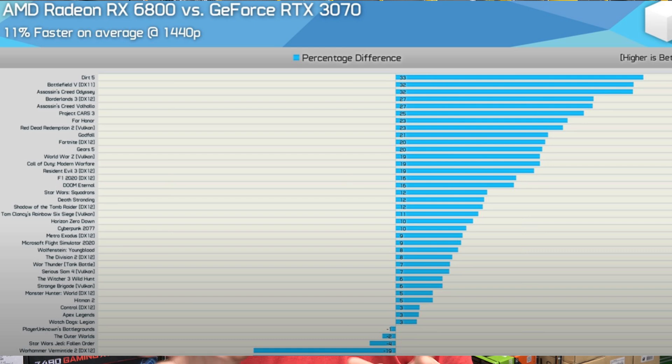Now the AMD card also costs more. For the 3070 you're in the five to six hundred dollar range, and the AMD card is about a hundred dollars more than that. Video card pricing is so out of whack right now it's not even funny.